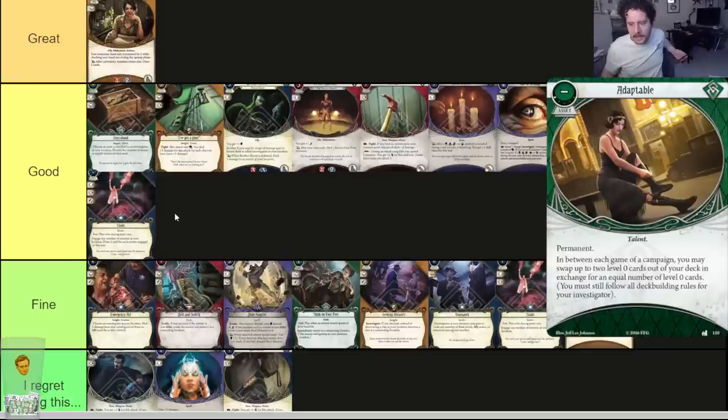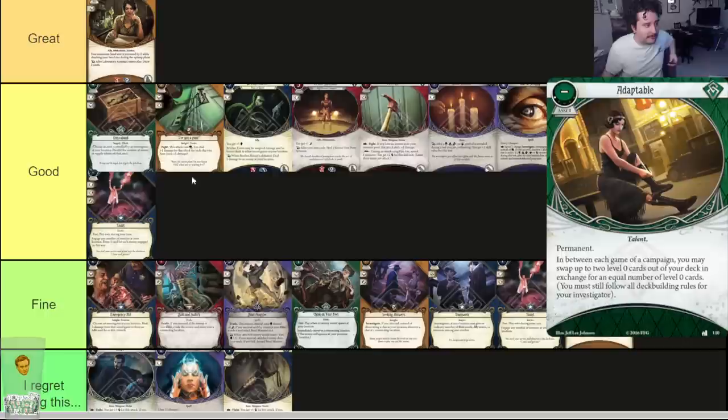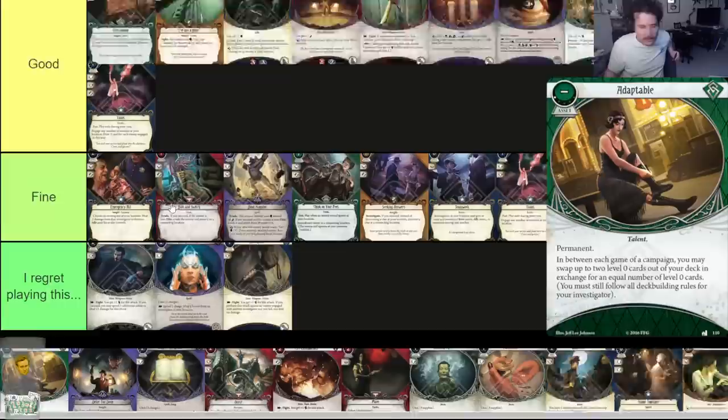Adaptable — permanent, one experience. Between each game of a campaign you may swap up to two level-zero cards out of your deck in exchange for an equal number of level-zero cards, following all deck-building rules. I think this card would be fun if it was just baked into the game. In blind plays especially when you're trying stuff out, you should consider running it. Card is great — it does its job and requires some game knowledge to truly take advantage of it. It literally asks for nothing — one experience and you can swap zero cards willy-nilly. Very fun to do with the Dunwich investigators because of their deck-building requirements.